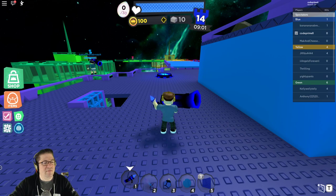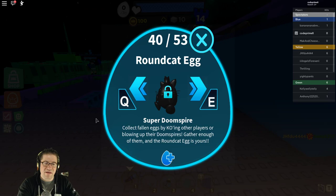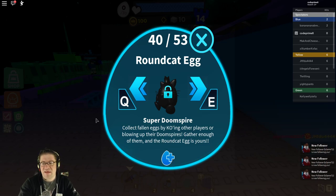You can click on this thing — let this load. Okay, it says: Super Doomspire — collect fallen eggs by KO'ing other players, or by blowing up the Doomspire. Gather enough of them for the round cat egg, and the round cat egg is yours. So I guess we just have to collect some round cat eggs — collect the falling eggs.